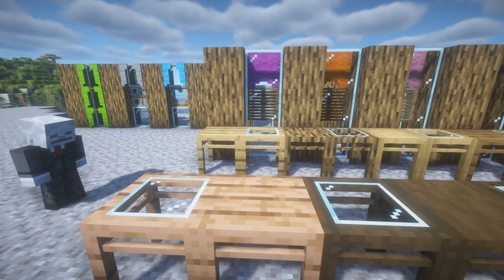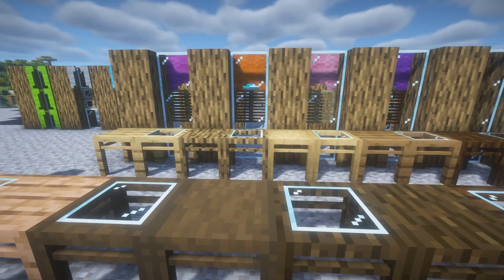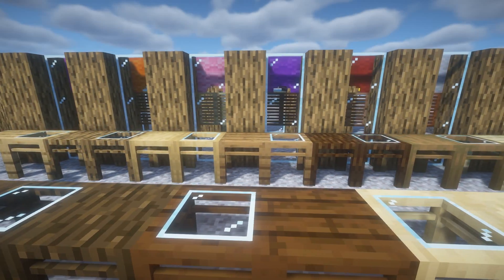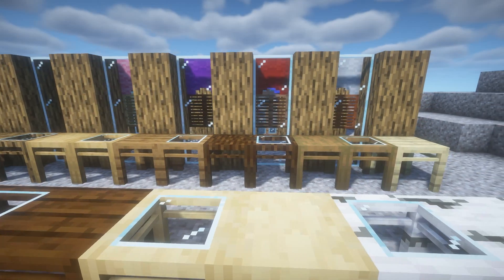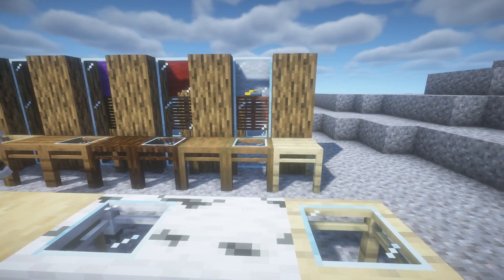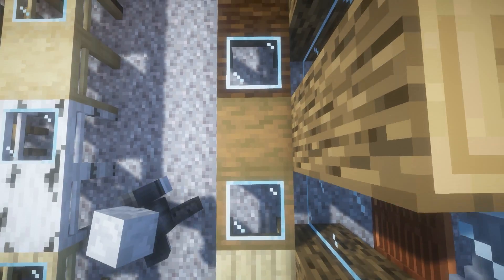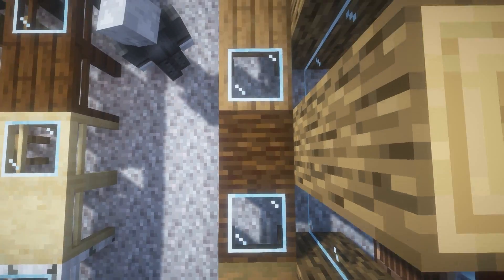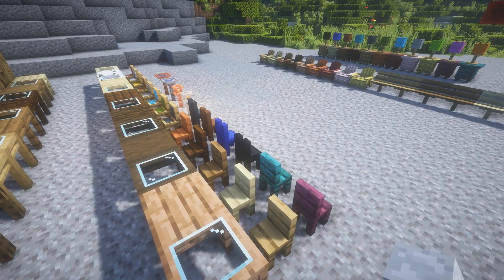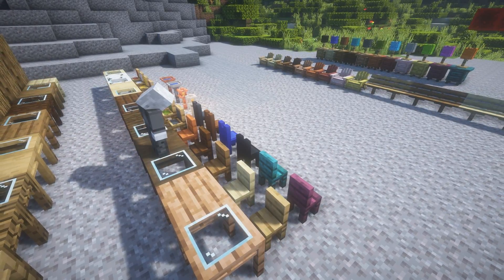Next up is the actual furniture. Obviously with X-Line's furniture mod it adds furniture. The big ones are tables and chairs. Various tables can be made from different types of woods and materials. Not only can you have normal tables, you can also have stripped oak tables, stripped log tables, normal log tables, and even glass tables across those various wood types.